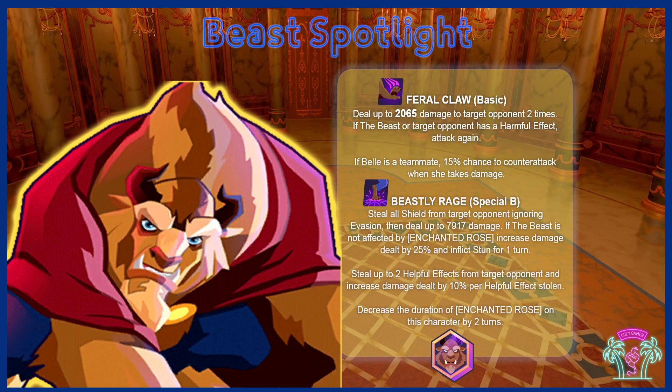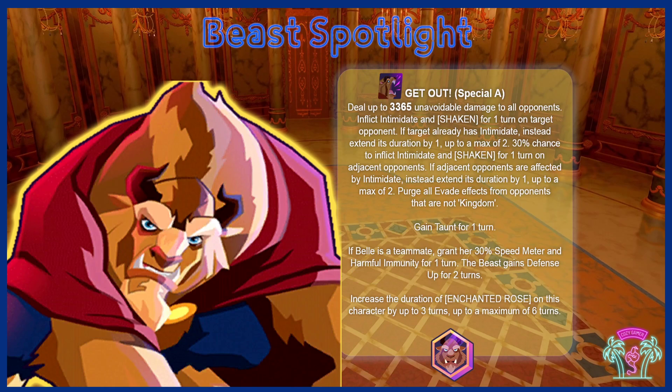Looking first at his basic, Feral Claw — this is going to be easily the move you want to take up first, as we'll see in the ability priority guide. The damage is out of this world and he can attack both when he gets hit and when Bell gets hit. Looking at Beastly Rage, this is the great way to control the mechanics of the Beast and the enchanted rose. He can steal buffs from the opponent, taking them for himself, giving himself Tactics, Attack Up, and avoiding Shield and Evade — stealing that shield. Absolutely ridiculous.